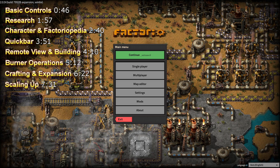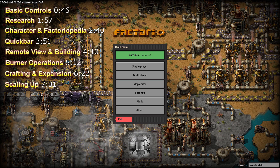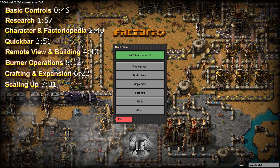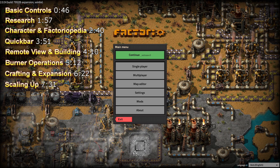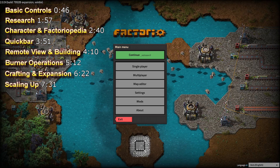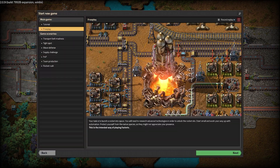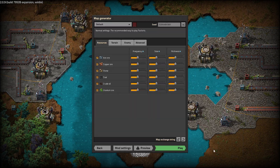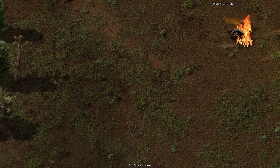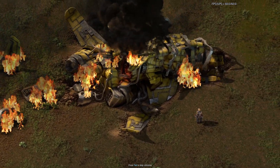Are you interested in Factorio but not quite ready to dive into the Space Age expansion? Whether you've never played Factorio before, or are just looking for a refresher course with the changes made in 2.0, I hope this series will help. Most episodes will be 10 minutes or shorter. Topics will be broken down into chapters and listed on the screen at the start of each episode. The only active mod is Afraid of the Dark, solely for visibility at night for viewers.